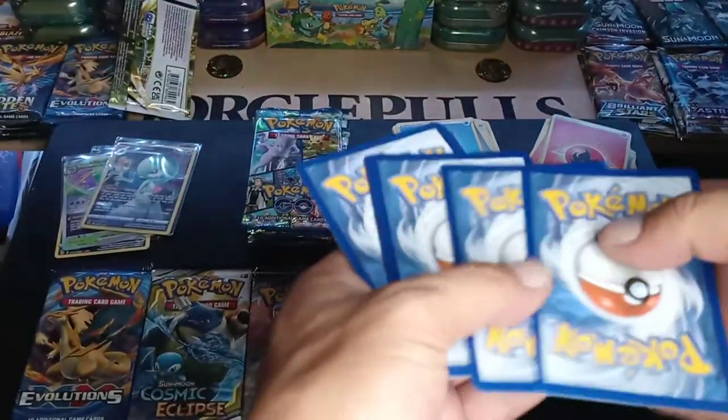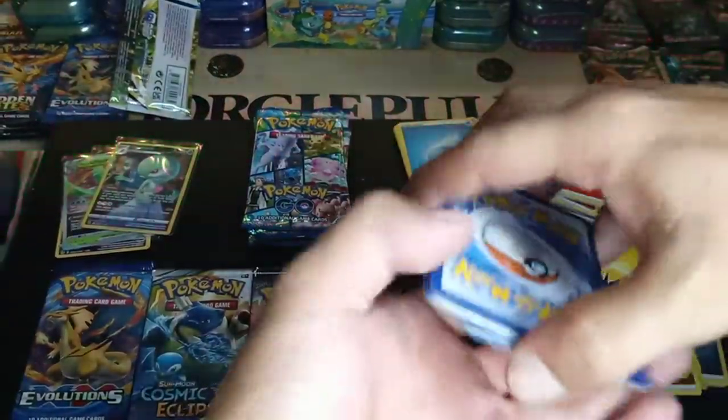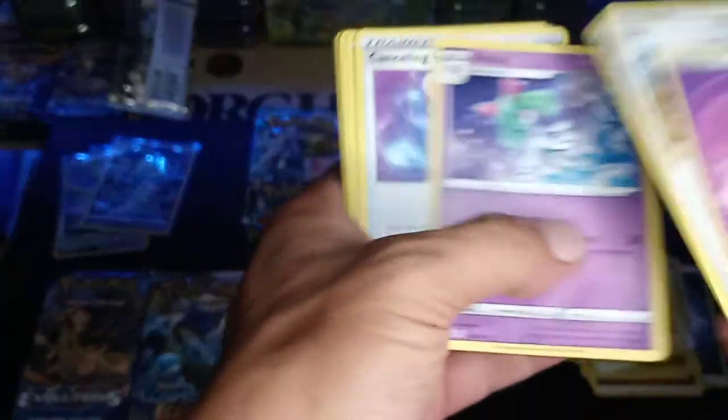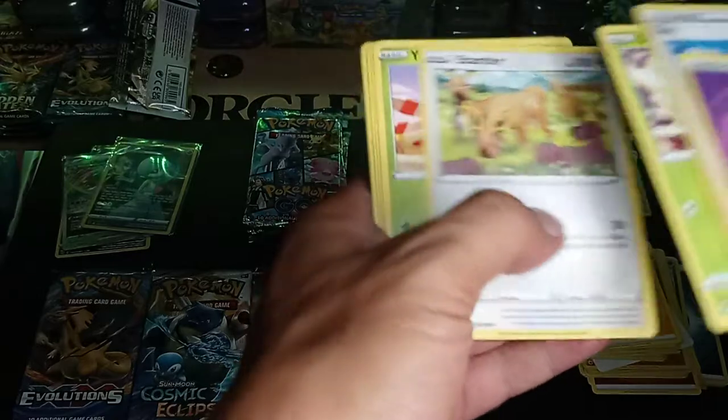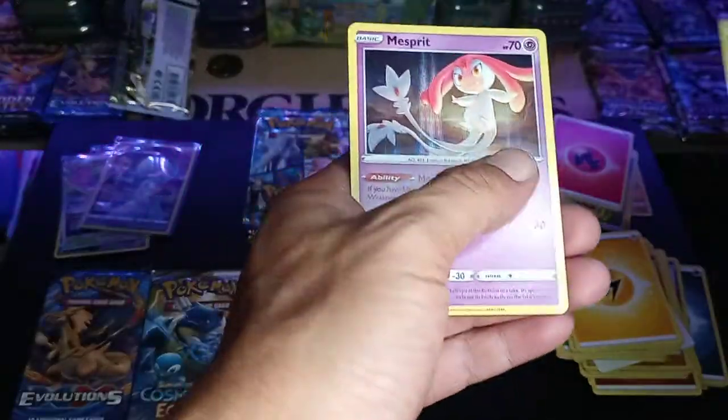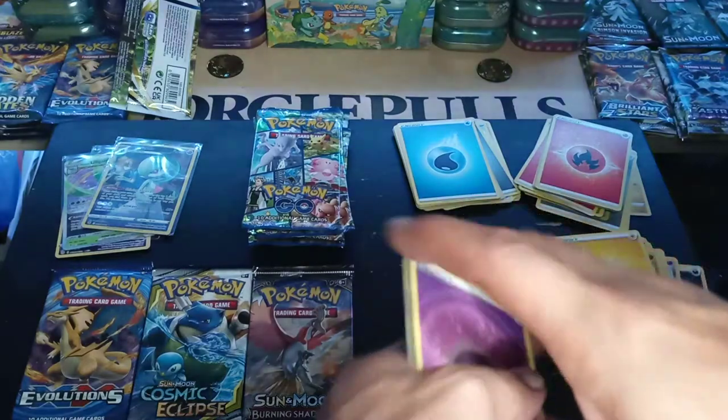Code card. Psychic, Scyther, Stantler, and a hollow. No.